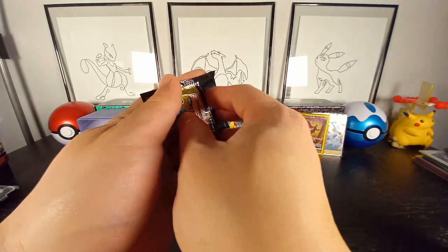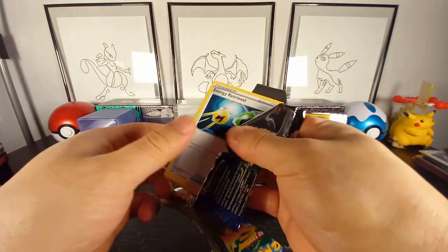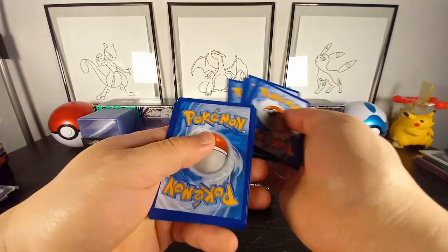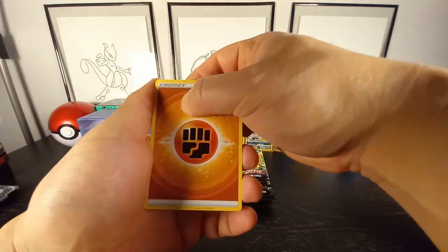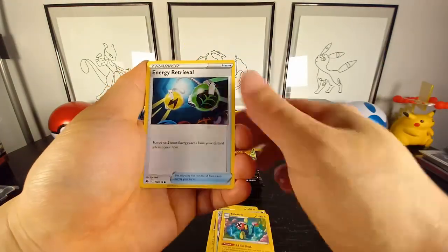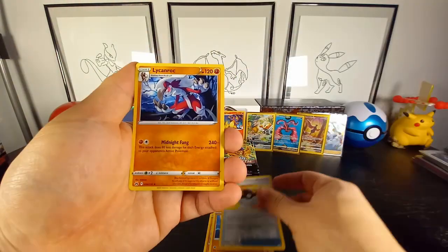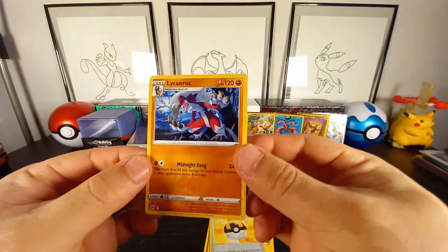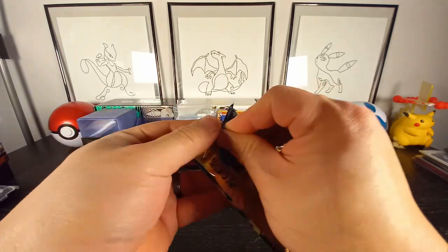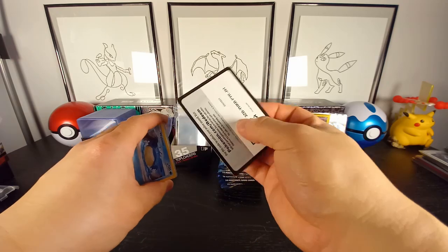Moving along — I think we are on to our second tin now. Energy, Luxio, Electric, Energy Ball, Toy, Angela, Rockruff, Ultra Ball — and in the back a Lycanroc. Moving along to the next pack — come on, we gotta get some gold here, please give me some gold!